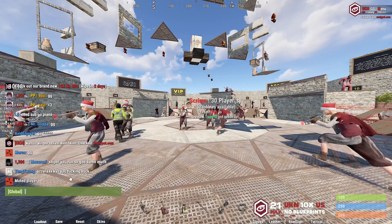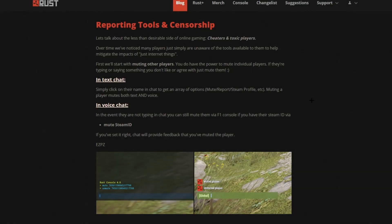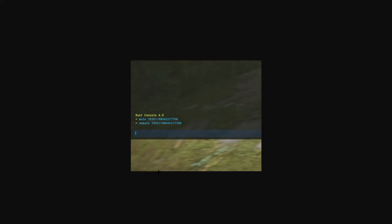But then in the notes Facepunch goes into detail about using the player's Steam ID to mute and importantly unmute them. But with players able to change their names during the session and sometimes the active player list not being accurate, I'd say they've missed the easiest step.